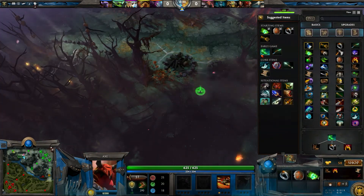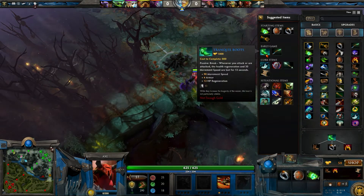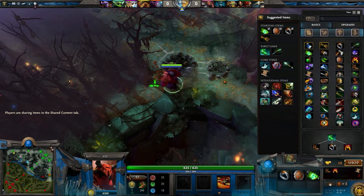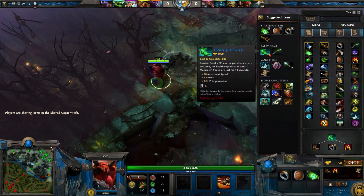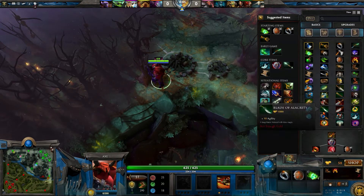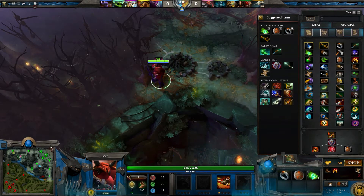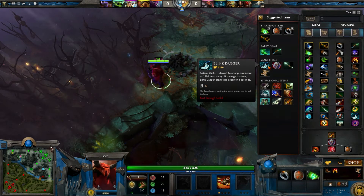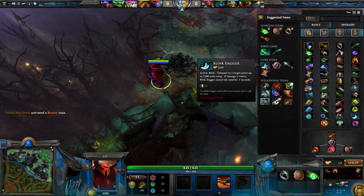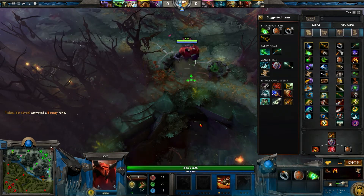For people who don't know how power threads work: you need to not be attacked for 13 seconds, and then you get 12 HP regeneration and move very fast. After that, with strength treads, you can choose to go vanguard, but I personally just get a ring of health and then instantly go blink.